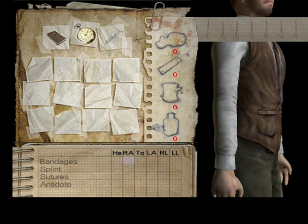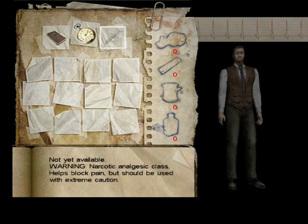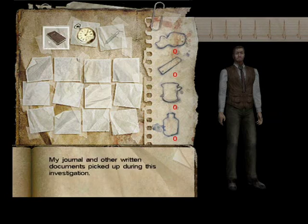That's morphine — it can heal you straight away until you can sort yourself out later, but it also makes you hallucinate after a while. "Narcotic and analgesic class — helps block pain, but should be used with extreme caution." This watch tells you the in-game time. And there's the journal.